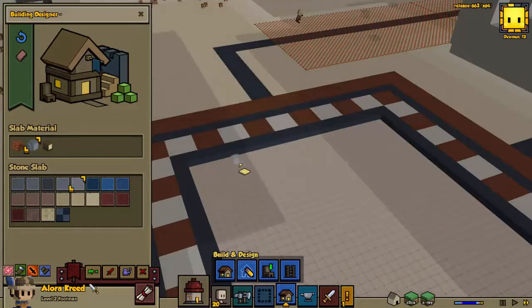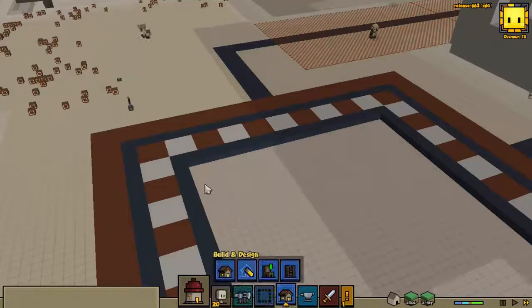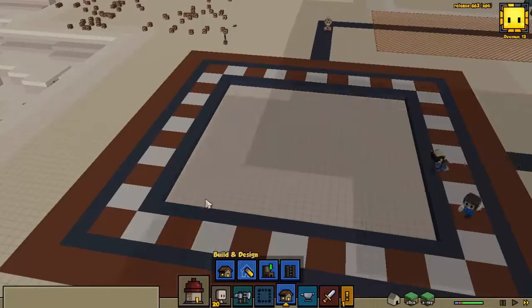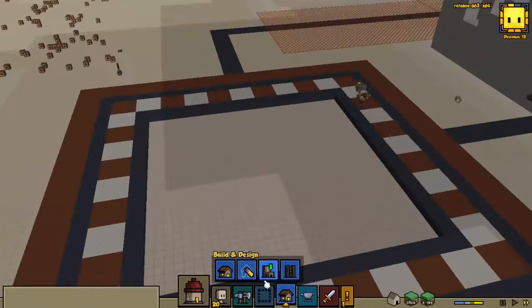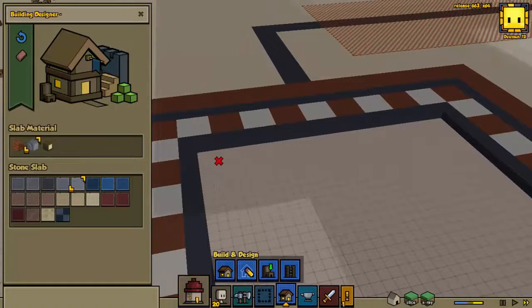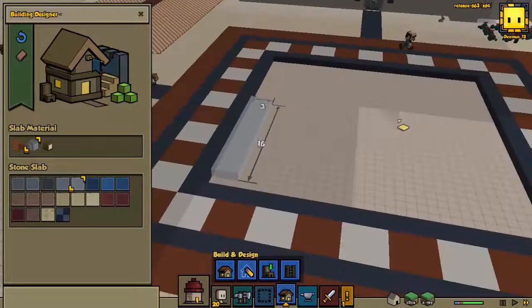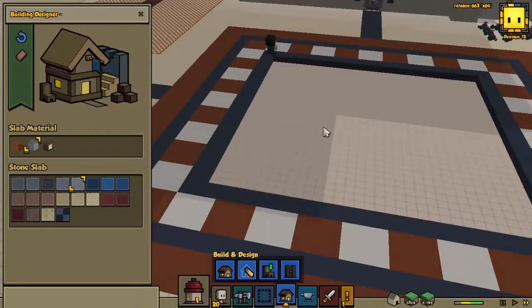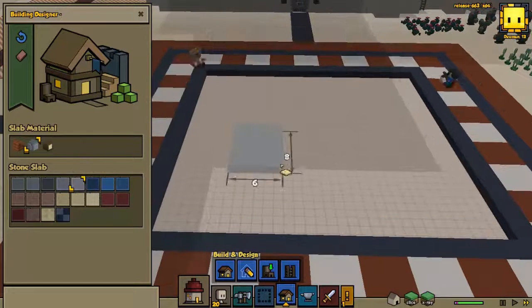I can't place anything here for some reason - that's really strange. It just disappears, won't let me do anything. That's really awkward. Does it still count this as a building even though there's nothing there? That's strange.